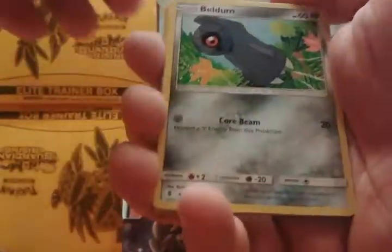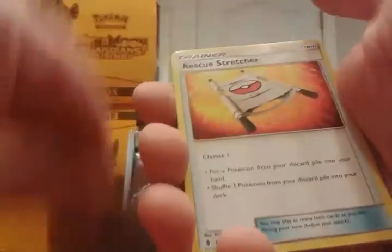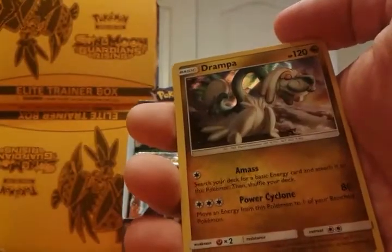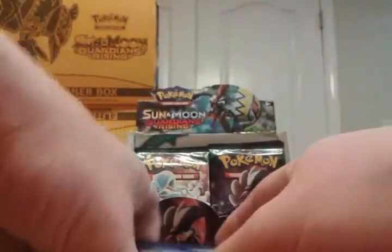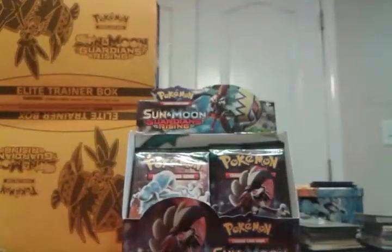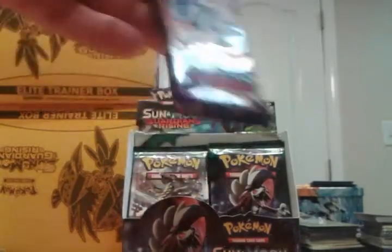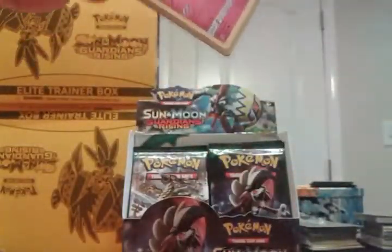Alright, here we go. Buildur, Welmer, Goomy, Wimpod, Nosepass, Fire, Watchog, Rescue Stretcher, Pseudo Widow, Reverse Barboach, and a Drampa Hollow. So there's hollow one. And I'll say it one more time - I want the Golisopod Hollow. Come on buddy, where are you at? How can it be so hard to pull a hollow?